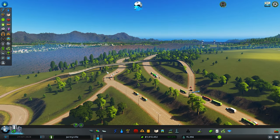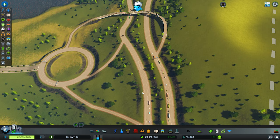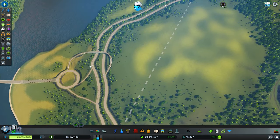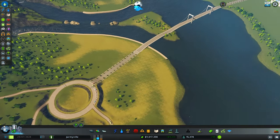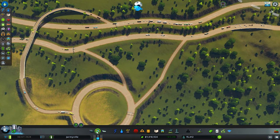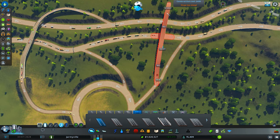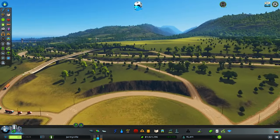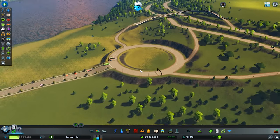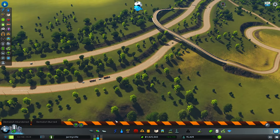It doesn't actually look that bad considering the terrain we're working with. Look at that — already I see a lot of folks coming in! I wonder if that's gonna take pressure off this area. And if they're taking that route they probably want to get back on the highway too, so let's give them a way back. Getting them back on is gonna be hard just because of the terrain — this dip is not great.